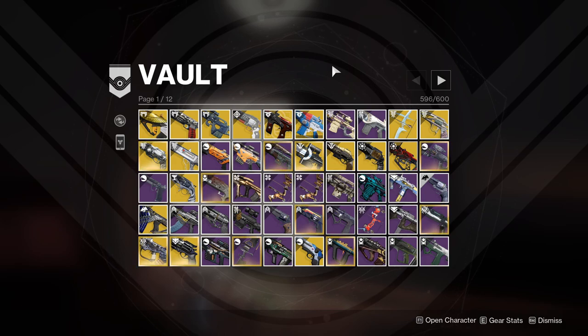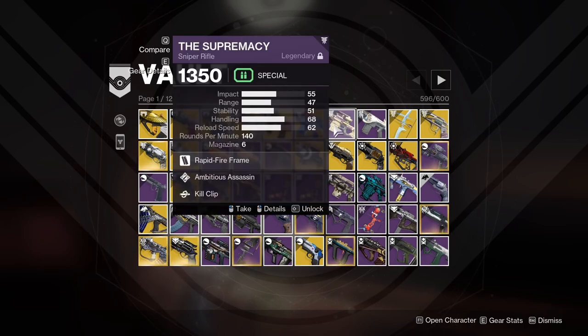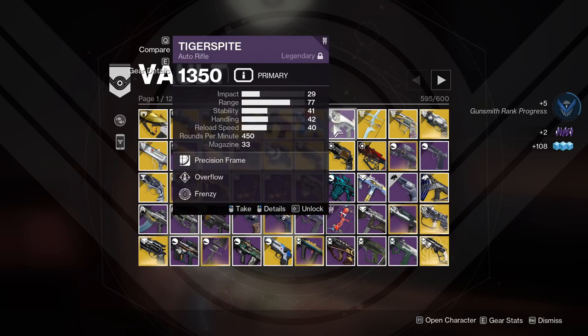I'll only be leaving certain weapons that could be of interest — a lot of it's going to get cut. Starting with the Supremacy scout rifle: I have never recalled a time I've used this, so that's going. Tiger Spy — goodbye, don't need it.